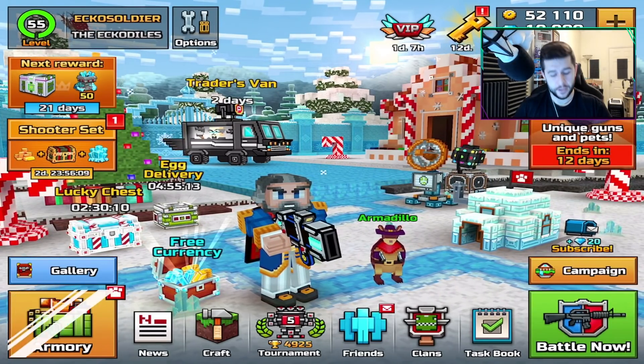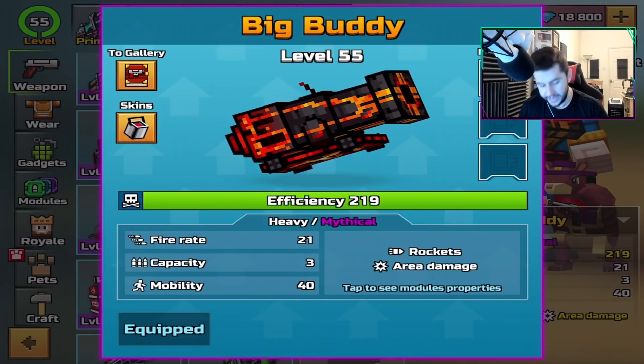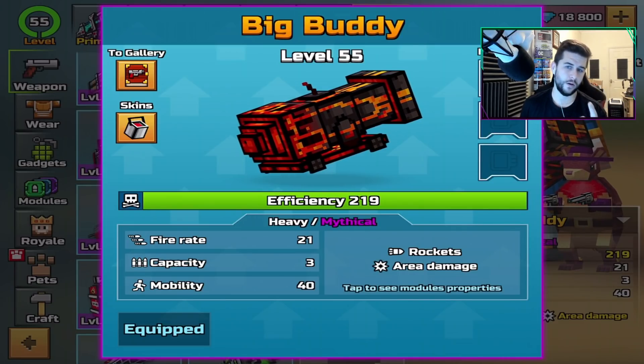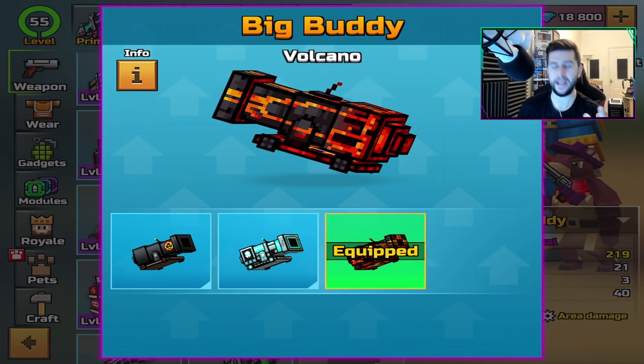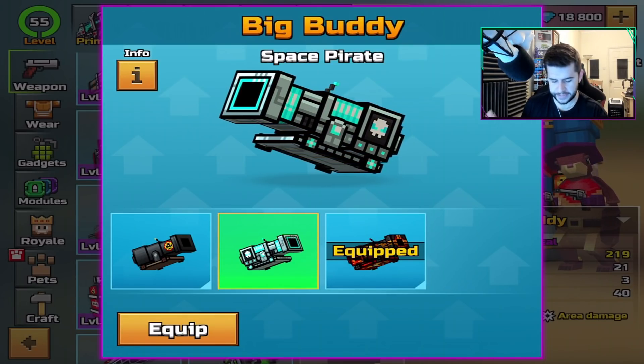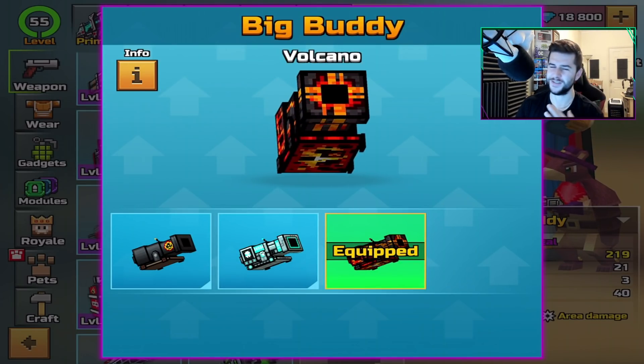If you do, please be sure to hit that like button. I never see anybody use this weapon. Now we're not using the ordinary Big Buddy — we're going to be using the Volcano version. There is also a pirate skin as well, but I like this one. This one's way better.